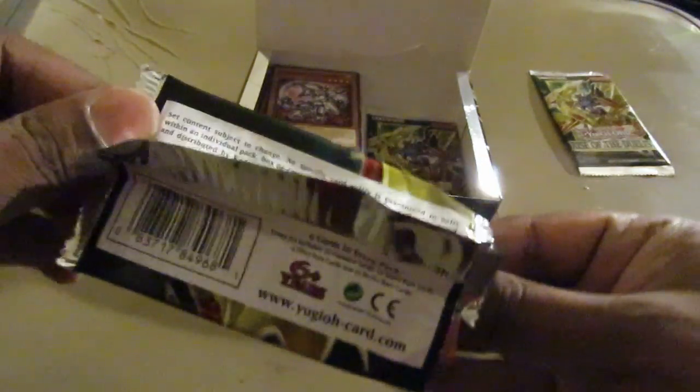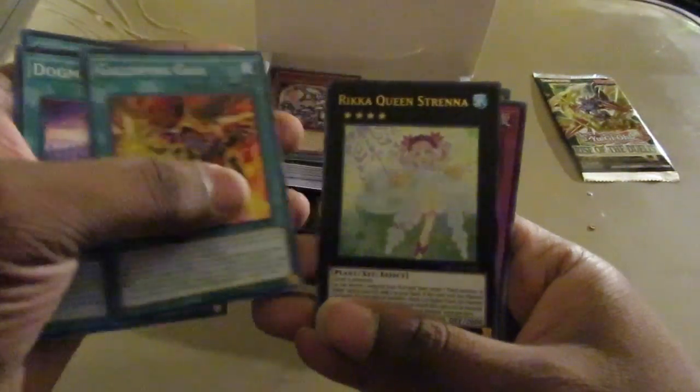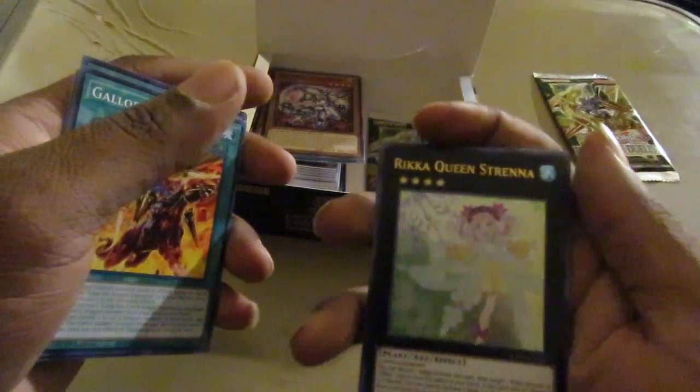This should be our Ultra Rare number four — Melfi of the Forest, now would be a good time to show up. All you Woodland Creatures, this is your moment. Tag, Harusheen, Dogmatica, Galloping Gaia, and Rika Queen Strenna.